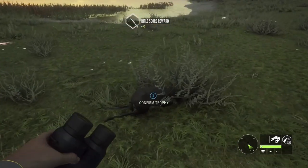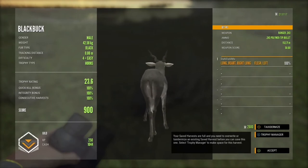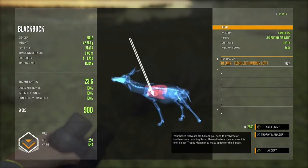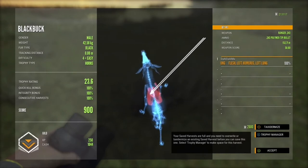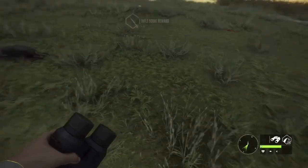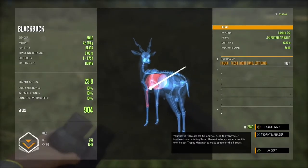All right, this is the first one that we got — he's a gold, 900 score. I got a diamond of one of these but I only got one. Nice shot though, I think he was walking away from us too. Hold on — which one? I'm getting them all mixed up now. Oh, this is a 904.